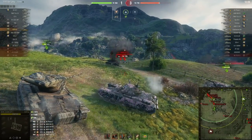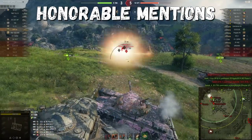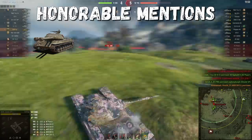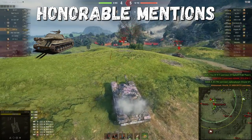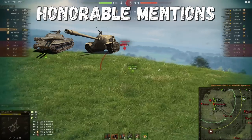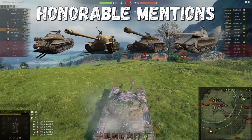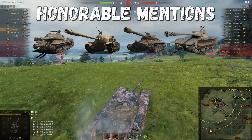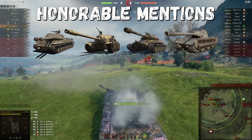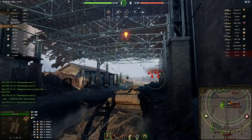Before first place, some honorable mentions — tanks that didn't make the main list but are also very good for beginners. The Object 703 Version 2: excellent armor and powerful firepower. The TS-5: a very strong tank destroyer with awesome frontal armor and a very powerful gun, though with weak mobility. The Defender: no comments needed. The E75 TS: a lighter version of the Löwe with better mobility, comfortable gun, and good armor. If you see any of these on sale, safely buy — you won't be sorry.